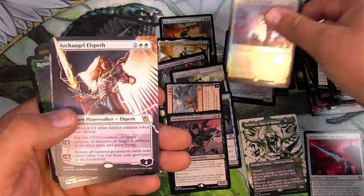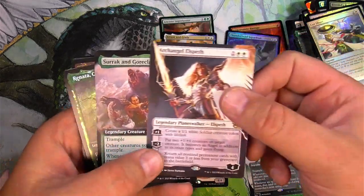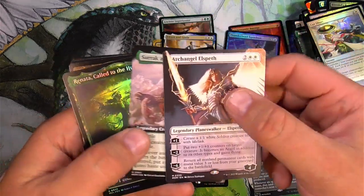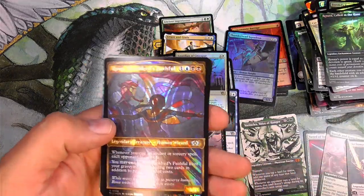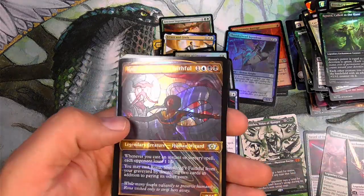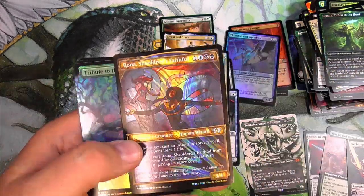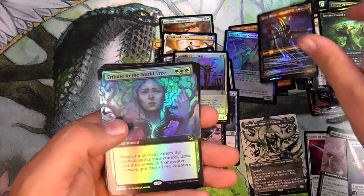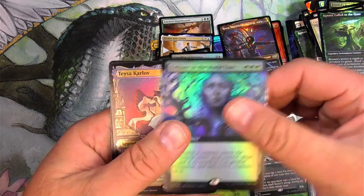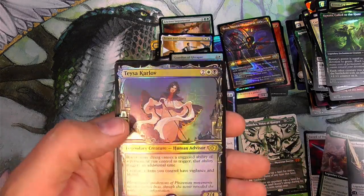Archangel Elspeth — there we go, full art. And we got Surrak and Goreclaw. The Planeswalker's pretty nice. Renata, Called to the Hunt. Rona — oh yeah, this is like the oil treatment, very cool, I haven't seen one of these. Rona — she finally got her wish and got completed, I think. Got a Tribute to the World Tree. Foil Borderless. And a Taste of Carla — wow, that's pretty nice. So that's very cool.